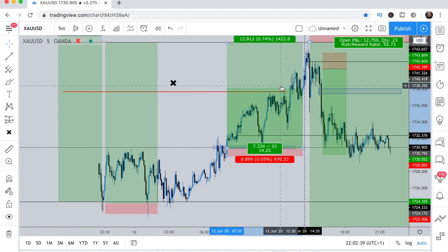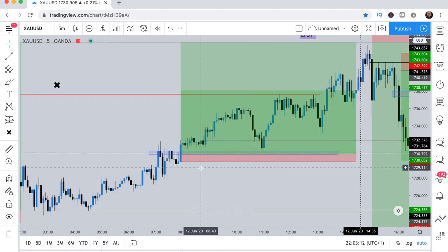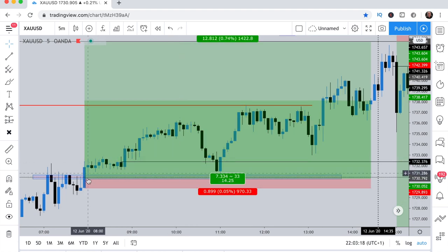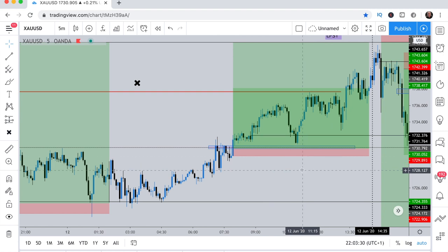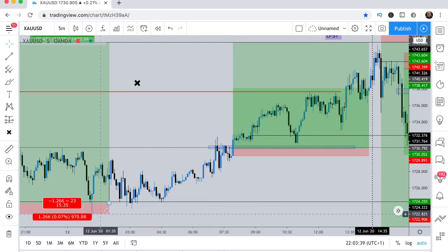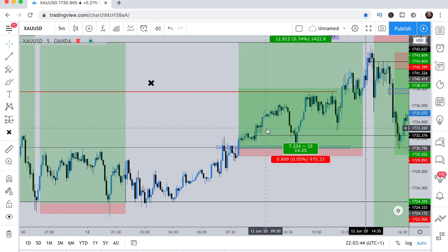Let's go to the five-minute time frame. Price started stalling over here, broke through above, closed above. Normally after a break there's a retest — and check it out: you see the break and retest, price came back down to the zone and then took off. This was a beautiful 128-pip move — a 1-to-14 R to R because my stop loss was literally 9 pips. I gave it a little breathing room because gold sometimes wicks you out. So that was 128 pips at 1-to-14 R to R.